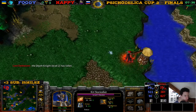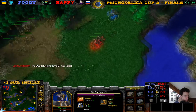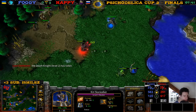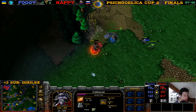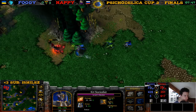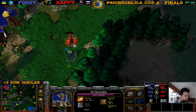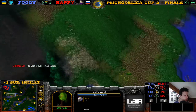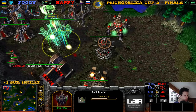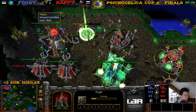The Warden now going for the Lich — Lich in trouble. She has a Greater Mana Potion, so this is probably also dead. The Warden has Boost of Speed — this is definitely dead, guys. Greater Mana Potion used. Level four Warden — that's quite beautiful. Looking pretty bitter here for Happy.